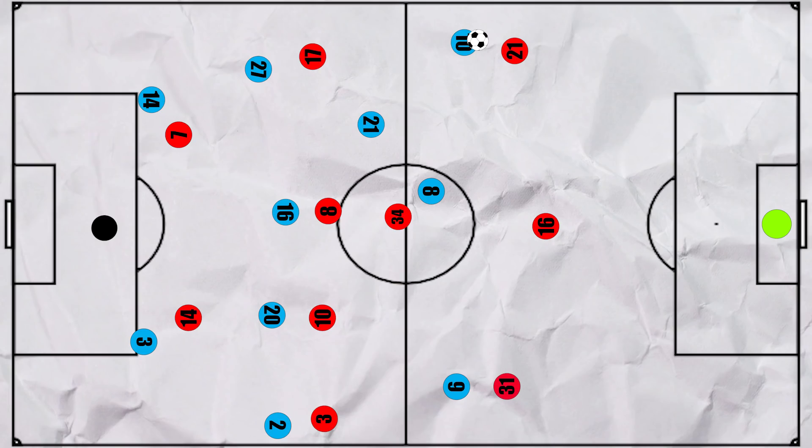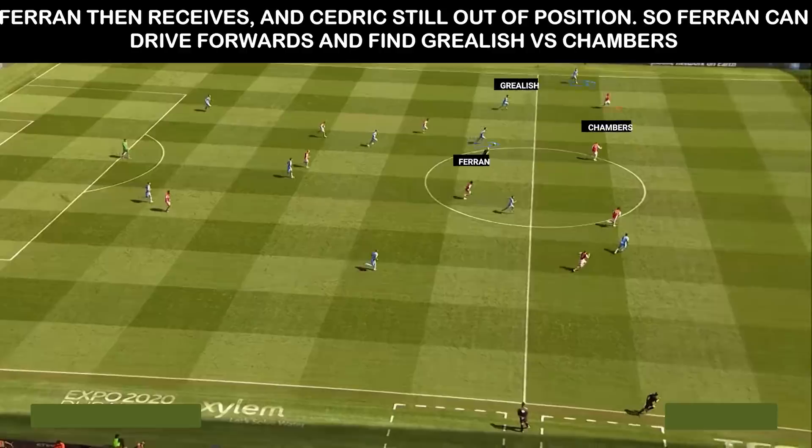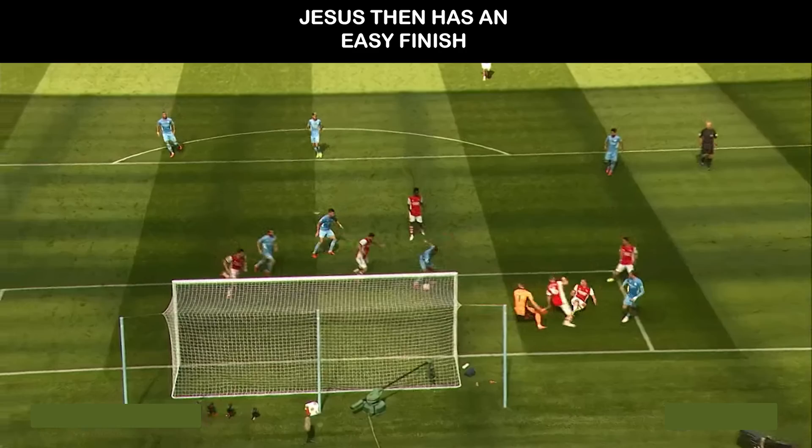The third goal is a perfect example. Cancelo comes in to be an extra pivot where there is less protection, and you can see how Arsenal's back five is now a three. Ferran causes the overload and receives, as Holding can't follow. Ferran receives, turns and plays Grealish in for a 1v1 with Chambers. Grealish drives past Chambers and cuts the ball back for an easy finish from Jesus.